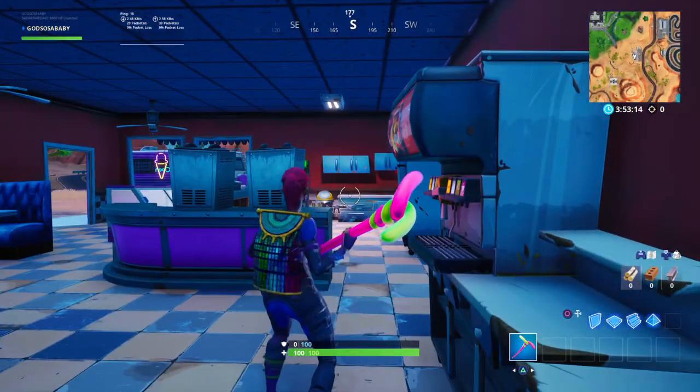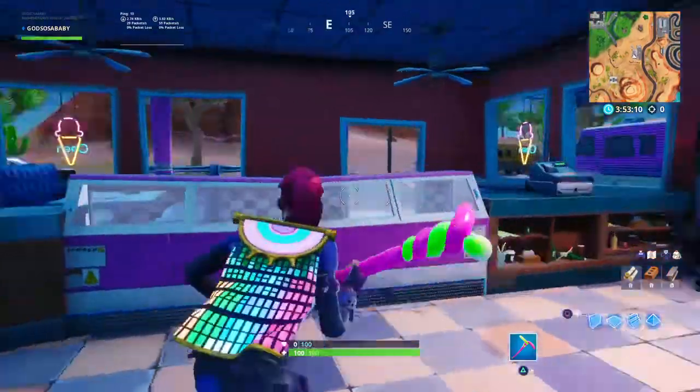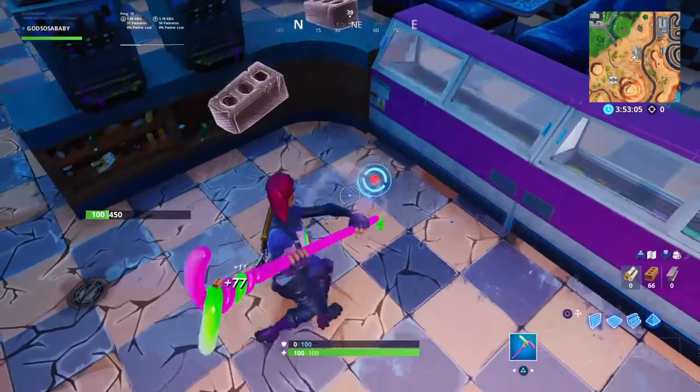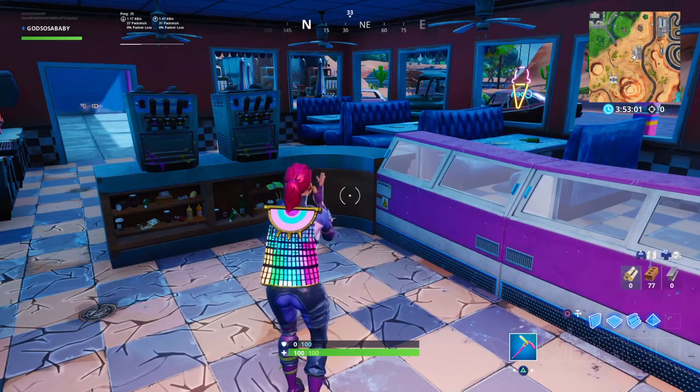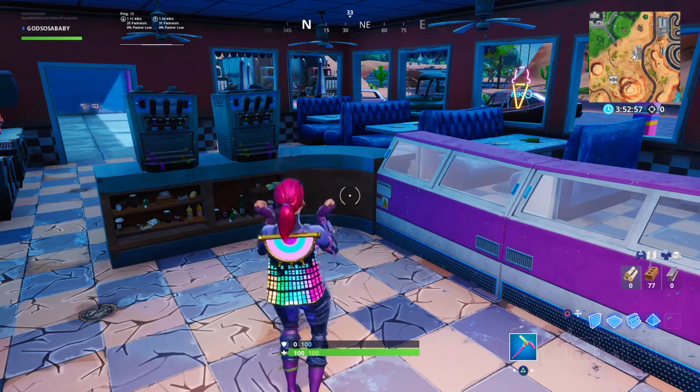The challenge goes as follows: you need to have the Yay emote and do the Yay emote right here at this spot. Fort Byte number six will be right here, and you need this emote. You should have the Yay emote if you have the Battle Pass for Season 9 in Fortnite Battle Royale.